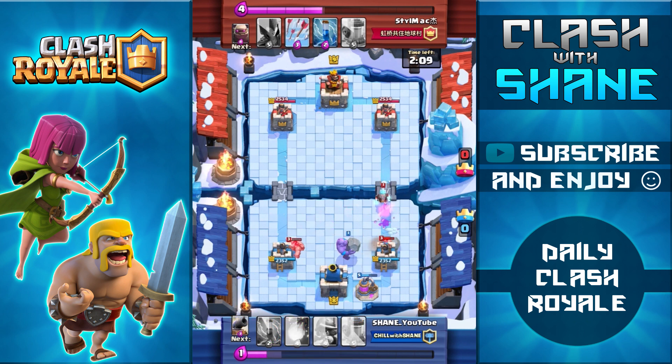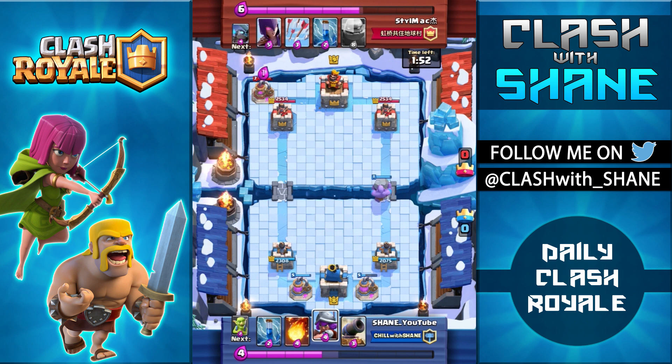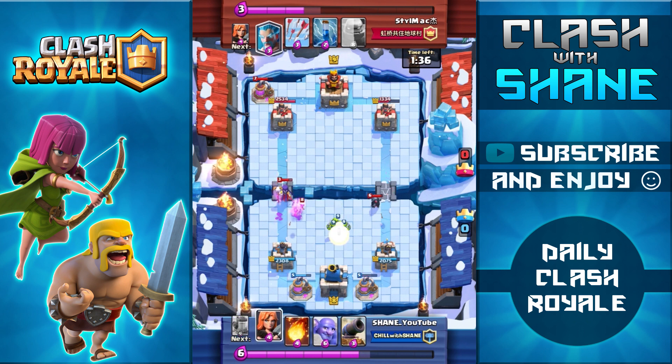Unfortunately my Musketeer dies to the Valkyrie, so I use the Bowler to take out the Valkyrie and the Golemites. If I hadn't used the Bowler, the Ice Wizard would have slowed my tower and together with the Golemite would have done decent damage. I use the Musketeer to support the Bowler push for a counter push. Watch what happens — the Bowler actually pushes back the Witch into the left hand lane, causing her to leave her post and allowing the Bowler and Musketeer to damage that tower all the way down to 1300 health. A really neat trick.